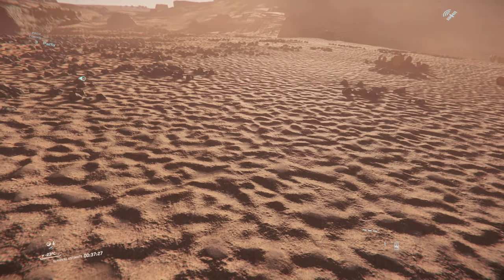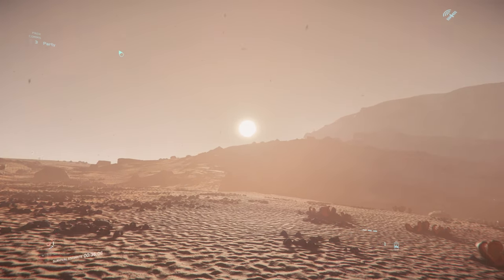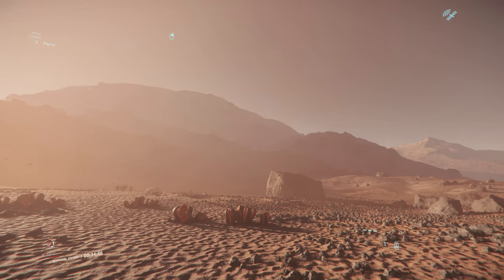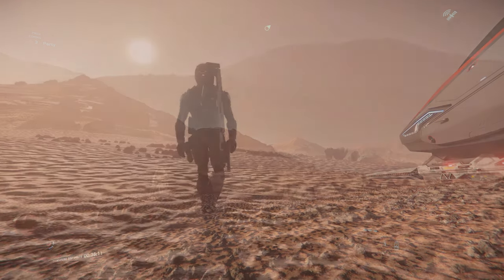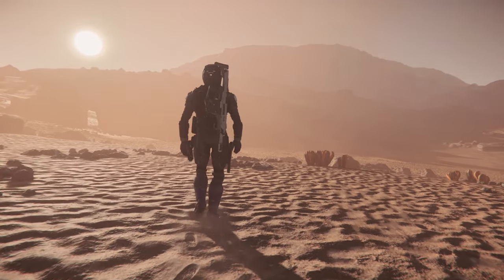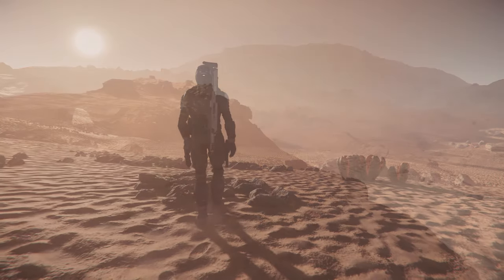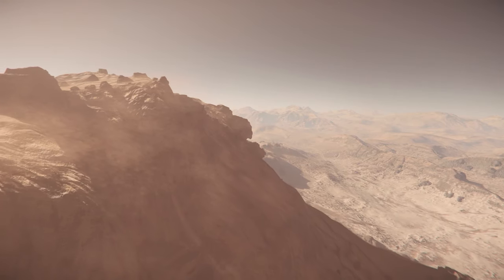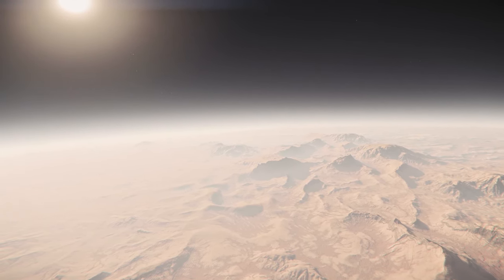As we get out of our ship, you can see the impressive detail of the lunar surface — a convincing rendering of an alien world. This isn't a friendly place either. It's a nitrogen-methane atmosphere with punishingly hot temperatures. Barren moons like this only scratch the surface of what this planetary engine is capable of. Let's go somewhere a bit more livable.